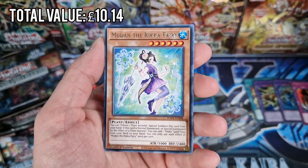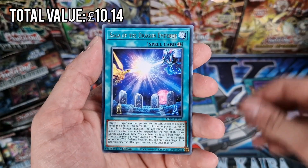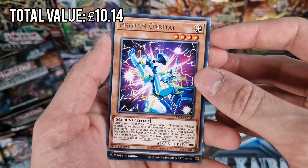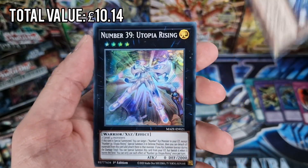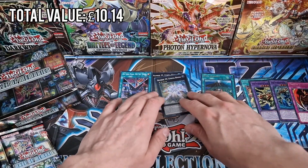Next pack. Mech Knight, the Mudang, the Rika Fairy, Blackwing, Chaos Form, Sanga again. We've got Photon Orbital - I think this is actually a collector's rare. Yes, it is a £30 collector's rare. And then we've got Number 39 Utopia Rising again. Not bad.